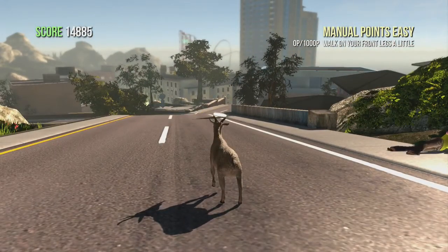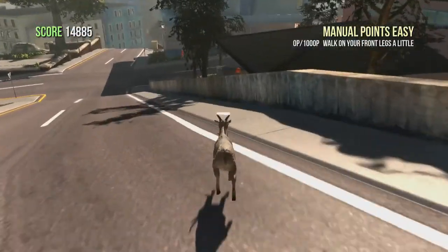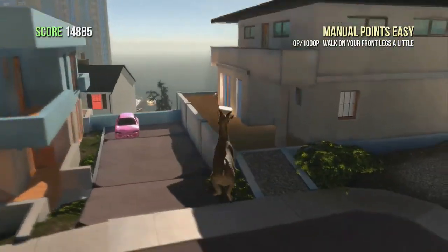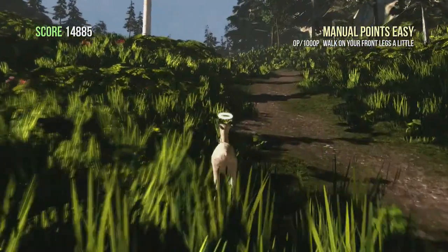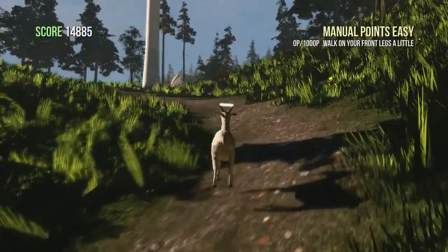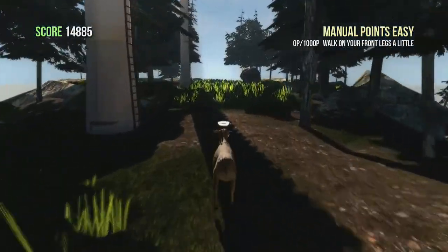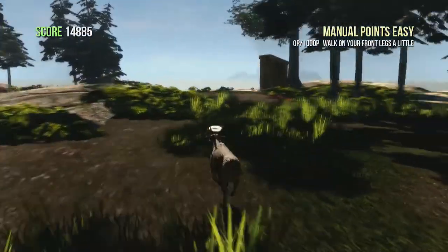Welcome back to yet another achievement guide here in Goat Simulator. This is Builder Goat, which requires you to find the three Minecraft blocks scattered around — I believe it's called Goat's Bay or something like that. It's the second map you can play on, and if you get this achievement you will also unlock the Builder Goat Mutator, which I actually don't know what it does to be completely honest.